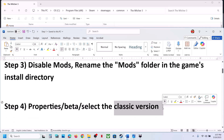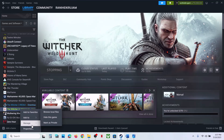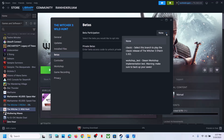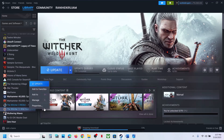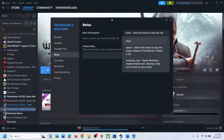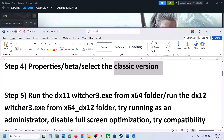The next step is to select the classic version in Steam. Go to Steam, right click on the game, select Properties, go to the Beta tab, and select Classic. It will update automatically; if not, click on Update. Once the update is complete, launch the game and check. If classic does not work, switch back to None and follow the next step.